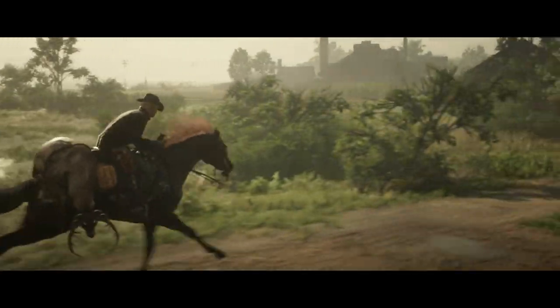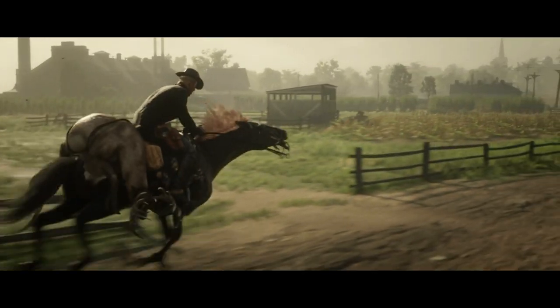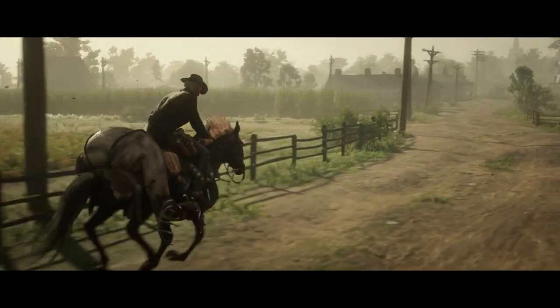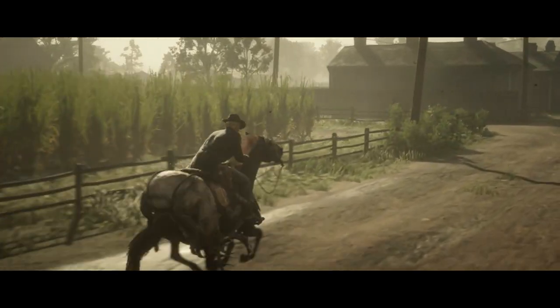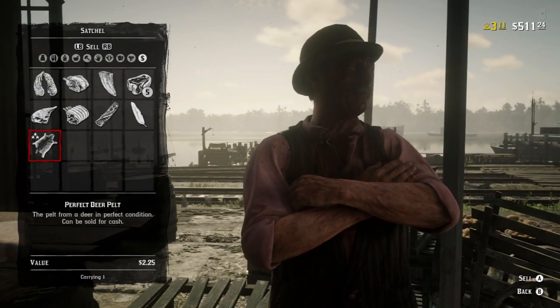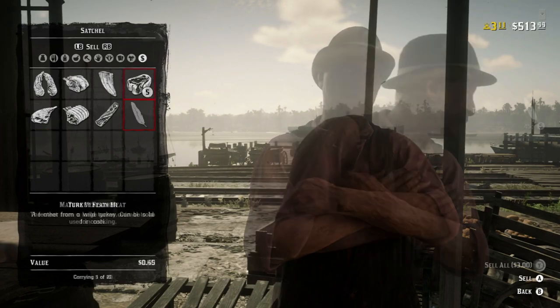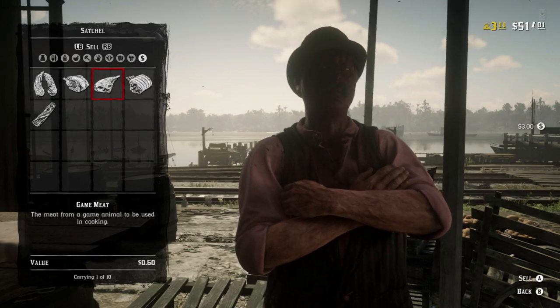Rather than sprinting at your prey and gunning it down, take the time to sneak up on it and line up a good shot to the heart or head. For rodents, squirrels, and birds, use the varmint rifle to ensure quality. Bringing back a perfect carcass rather than just the skin and parts gets you significantly more money — I got $10 for a perfect buck carcass, the meat gave me another $3, and the antlers brought me near $15 for one animal.